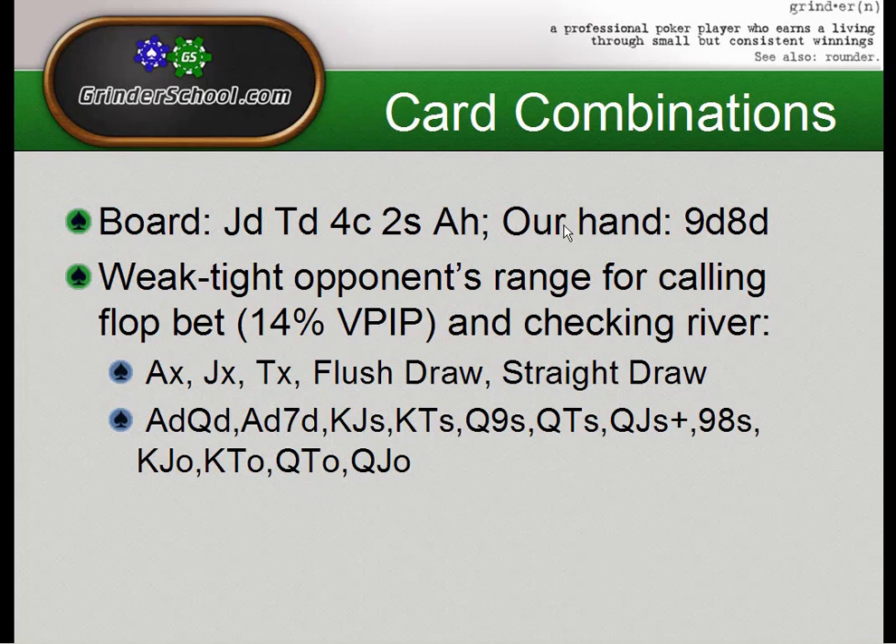Looking at a weak-tight opponent's calling range reaching this river — hands like ace-queen of diamonds, ace-seven of diamonds, king-jack, king-ten, queen-nine, queen-ten, queen-jack, missed straight draws — these are all combinations he'll show up with. If we check behind, most if not all of them beat us. We might split with nine-eight suited a small percentage of the time. We need to determine a good bet size to fold out enough of these combinations.